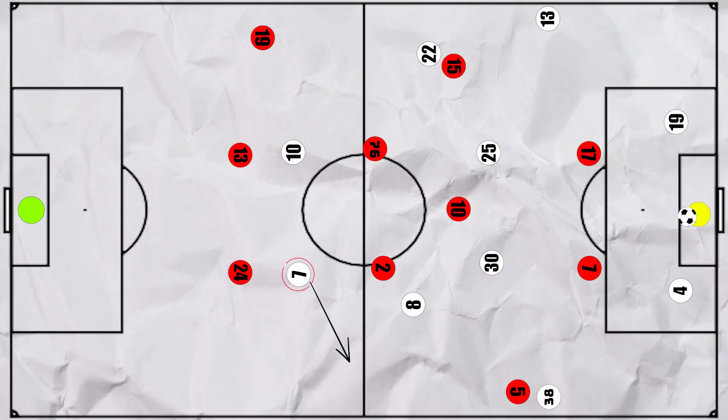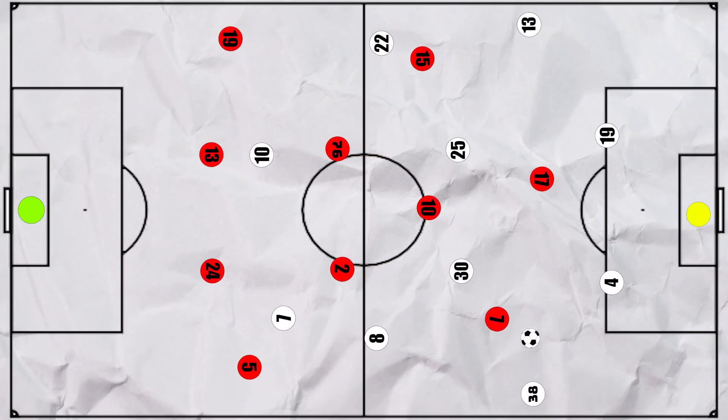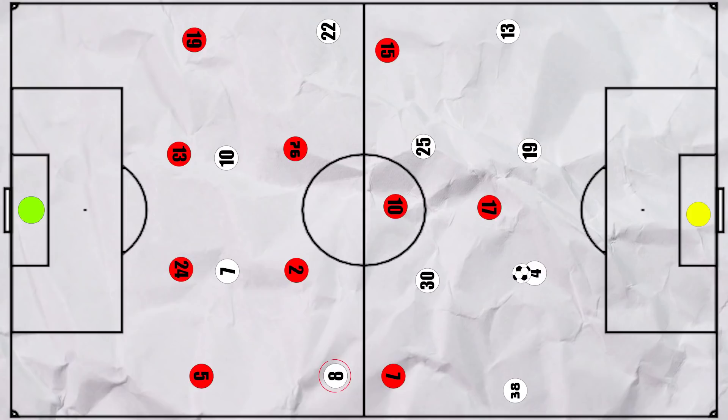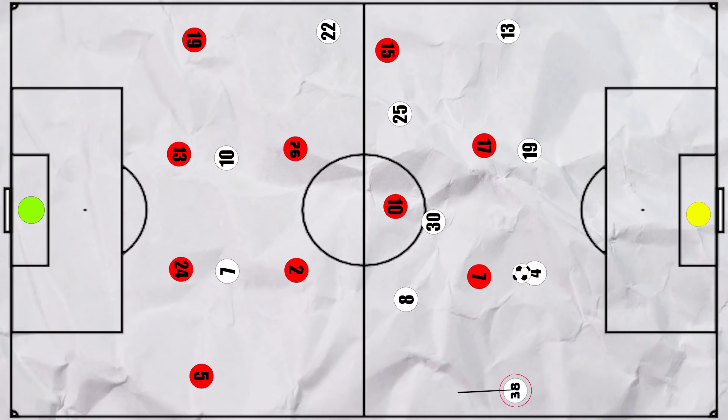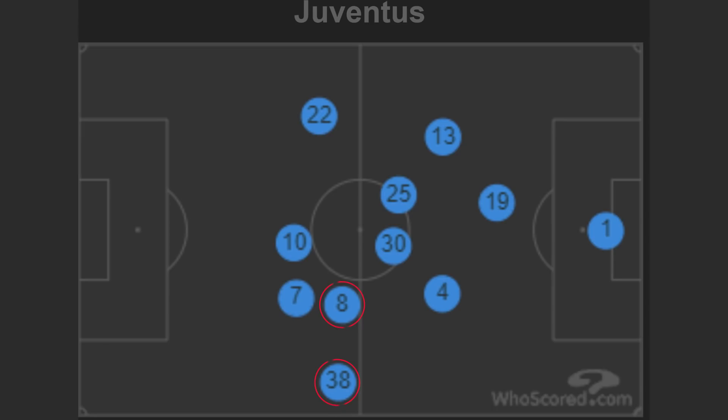But we did see Ronaldo at times move into the left channel, which would pin Dalot deeper and create space for Frabotta to receive and then look to play out. And higher up in open play, Juventus tended to look to maintain a similar pattern. Ramsey was only a winger on paper and would use every opportunity to move central, whether high behind the forwards or deeper to help the build-up. With Castillejo often looking to pressure the second centre back, it meant that Frabotta could generally stay much higher and wider to provide the width. This shows in their average positions.